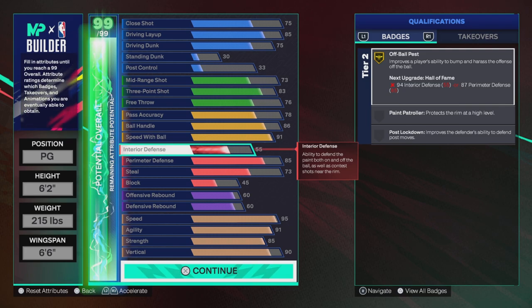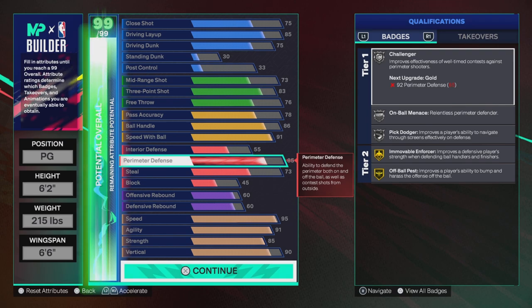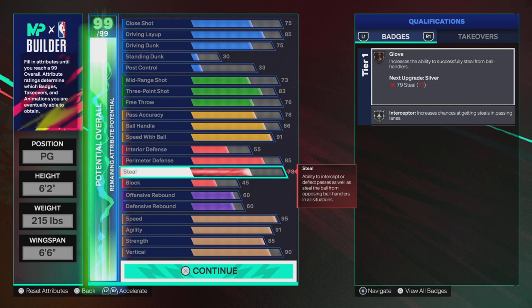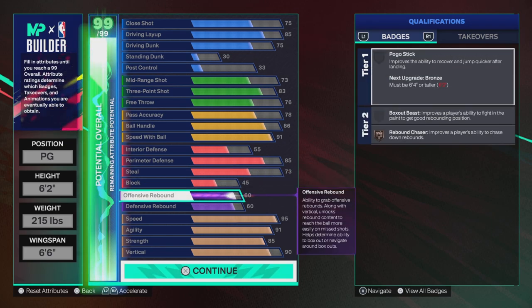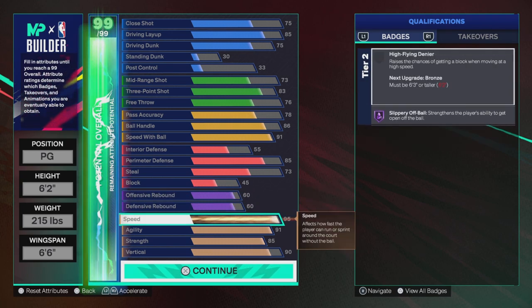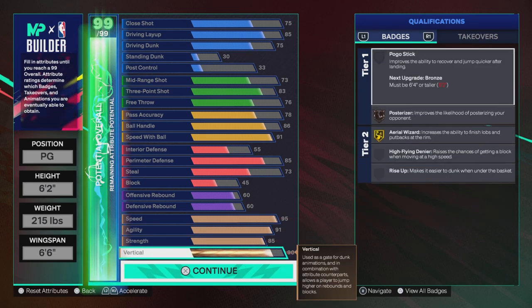Defense — nothing really to talk about for interior defense or block. We do have 85 perimeter defense, which gives us Challenger, On-Ball Menace, and Pick Dodger all on Silver, as well as Mobile Enforcer and Ball Stripper on Gold. 73 steal gives us Bronze Glove and Silver Interceptor. 60 offensive rebound gives us Bronze Rebound Chaser. Athleticism: 95 speed, 91 agility, 85 strength, 90 vertical.